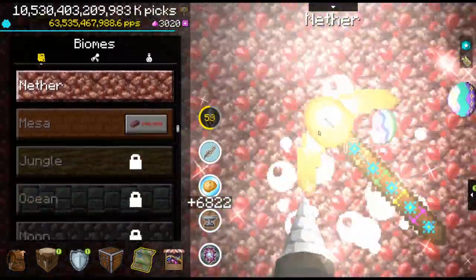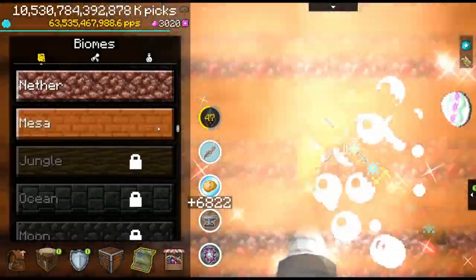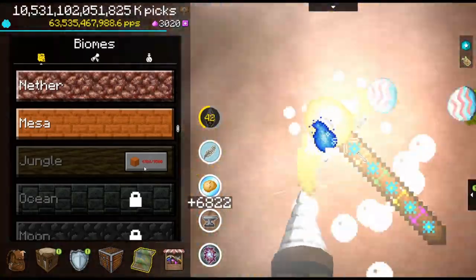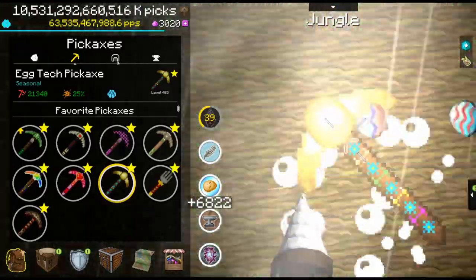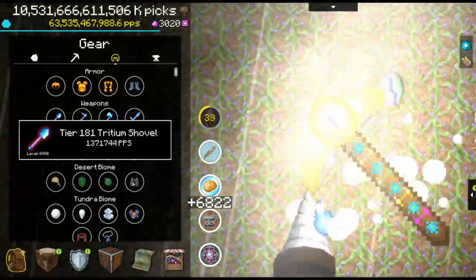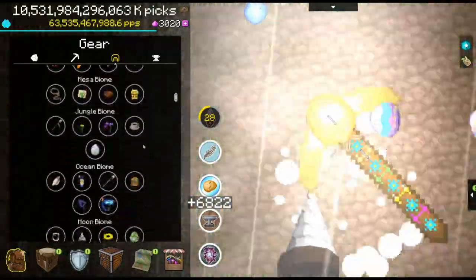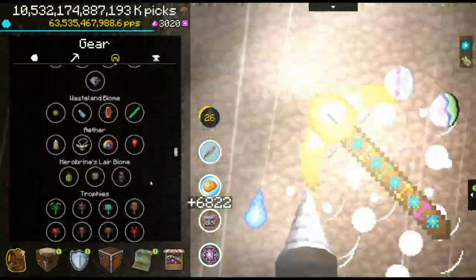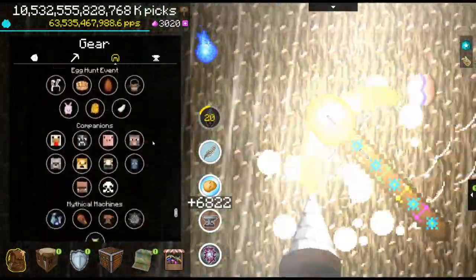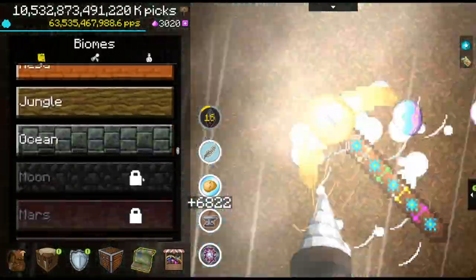The next one is the clay pickaxe description — I can't show it right now because I've got ultimate, so I'll do that at the end of the video. The shovel in the gear menu: go into your backpack, then on the helmet, and then go on the shovel — should be somewhere here. Then the helmet in the gear menu as well. Then the panda in the gear menu — if you have a panda, it should be right down there in the companions, and on the panda should be another egg.